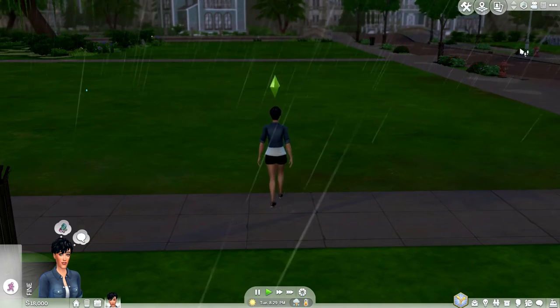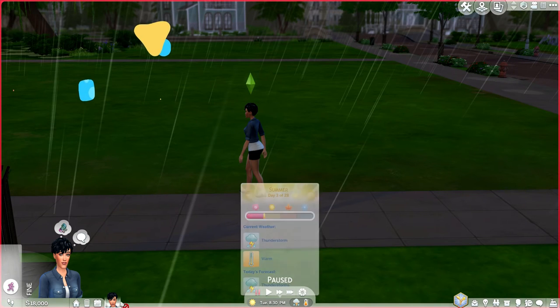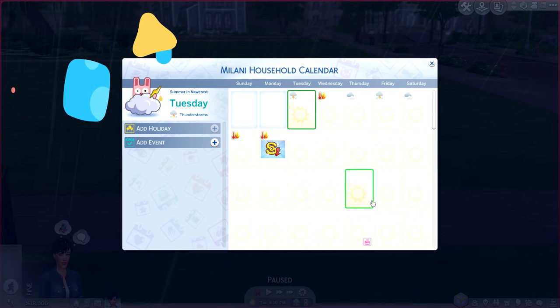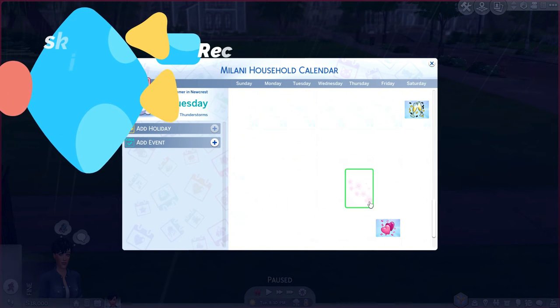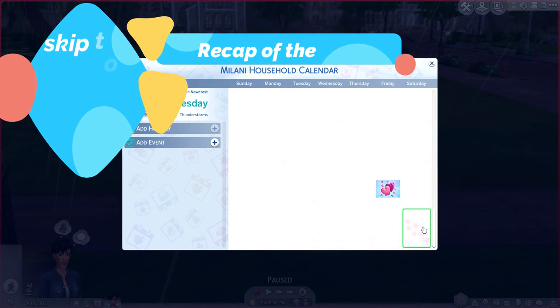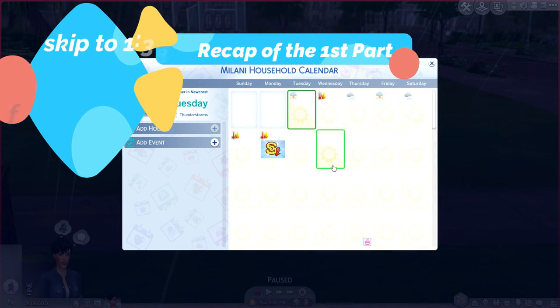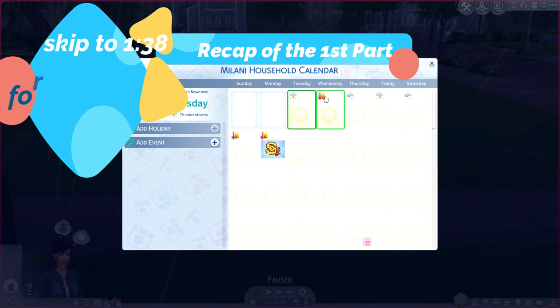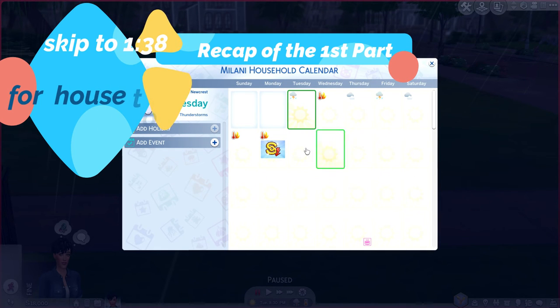Oh my goodness, it's raining — let's pause. We moved right into a thunderstorm. This is a new file so everything is basically clear. I don't know if I want her to have four weeks of each season or two weeks each season. Tomorrow's going to be super boiling. I wish I could control the weather. There are no events right now, we'll work on that later.